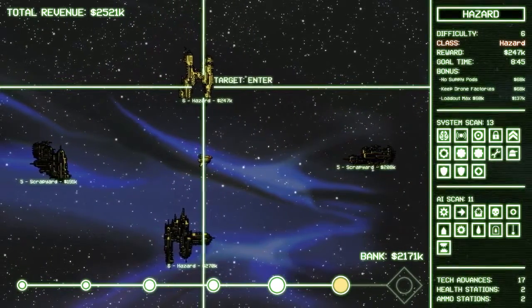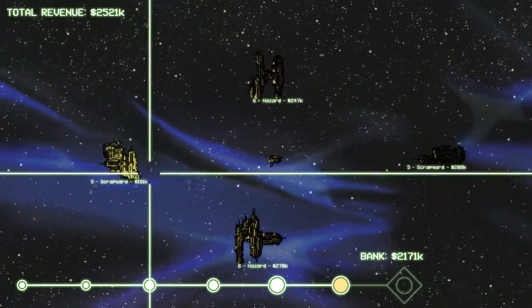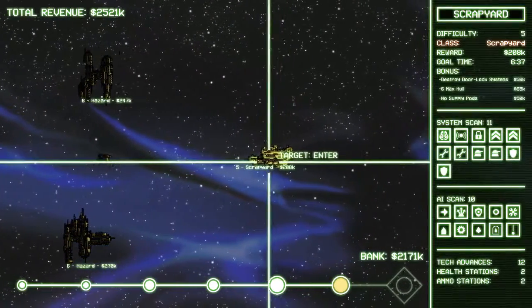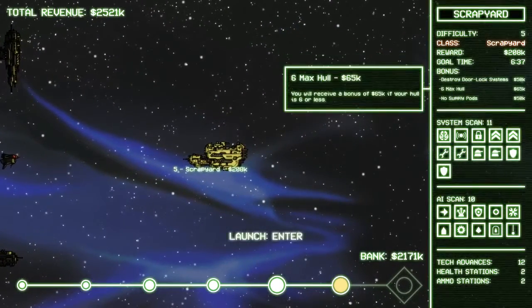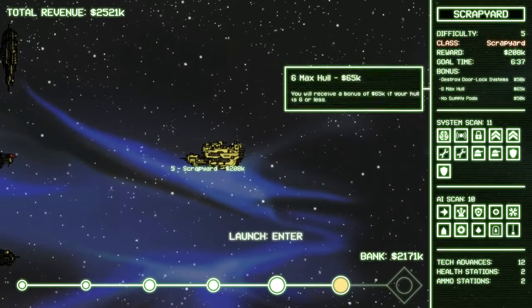A 60k limit on your loadout is death. 100k is probably also death. By process of elimination, we are going after this ship. Let's look at what we got here: destroy door lock, six max hull, no supply pods. We're used to functioning with all these.